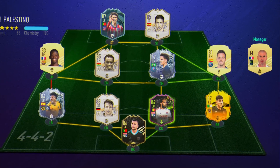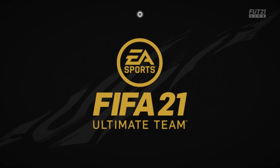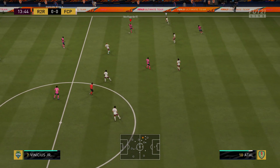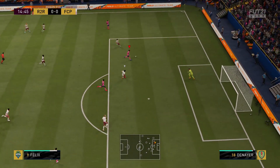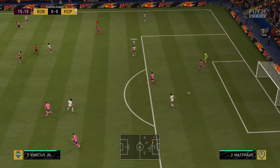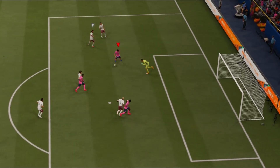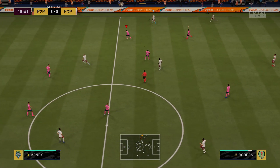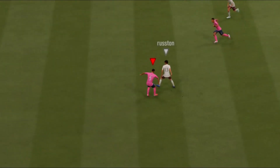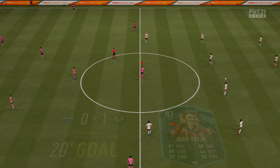For the first game, the opponent has a fantastic team - Essien Player of the Month, Felix, Fernando Torres, Marquinhos, Denaia, Mateus at center back, and Adama Traore. Let's see how it goes. Sissoko plays it to Vinny - well done, elastico, nice. Get in again, well done - drive Vinny, look at the space. Jao Felix is there but that first touch was terrible - that's not like him.